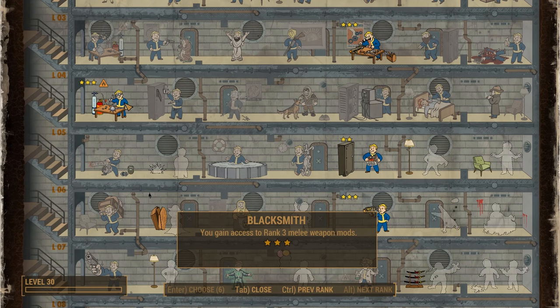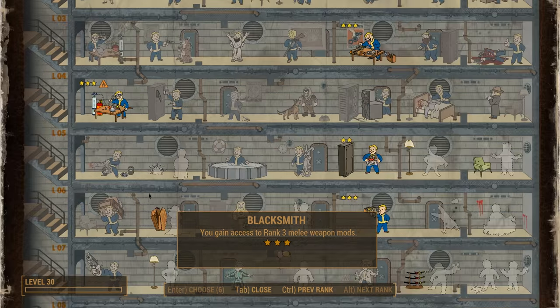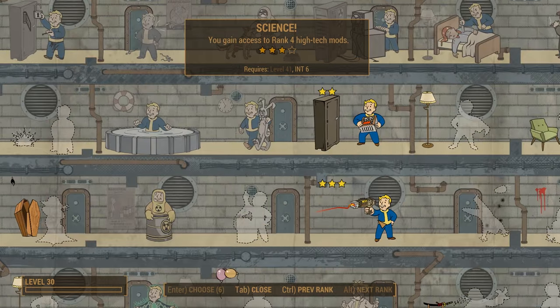If you're looking to mod melee weapons, maybe to add some barbed wire to a baseball bat, then you want the Blacksmith perk. And Science is the best choice if you're using laser weapons. The perk will improve all high-tech modding, including armor, explosives, and weapons, so you definitely get your money's worth.